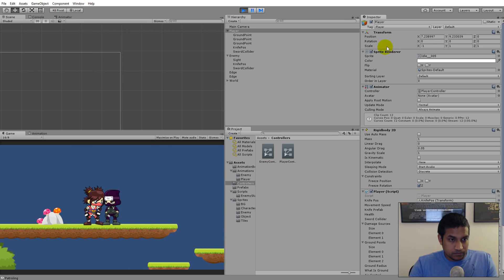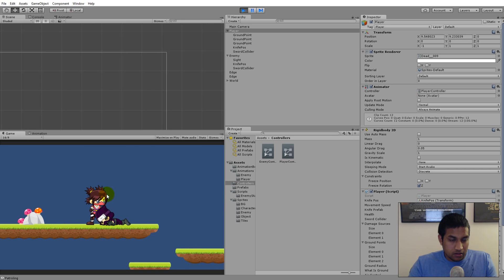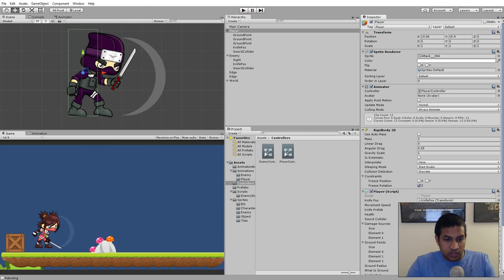As you can see, if the enemy kills the player, she still keeps attacking him. We need a way of telling the enemy that the player is dead so she stops following and attacking. Instead of checking this in update, we'll create an event and make the enemy listen to that event. When the player dies, the event is triggered and the enemy knows the player is dead.